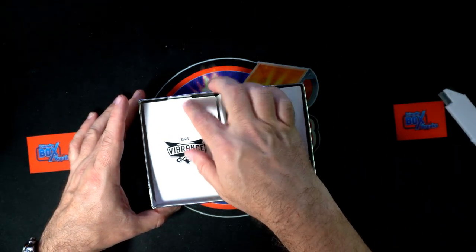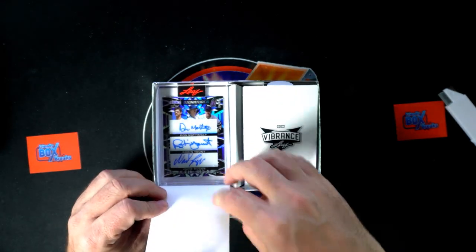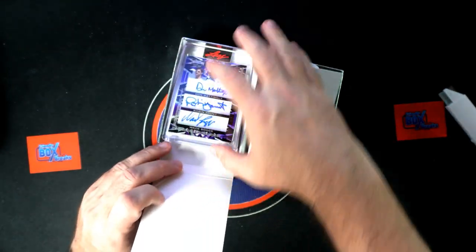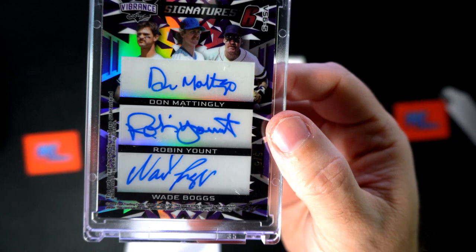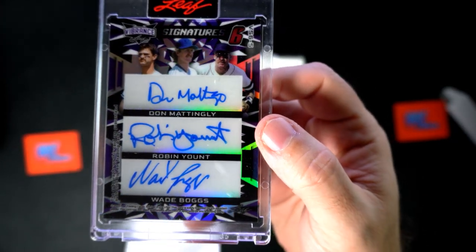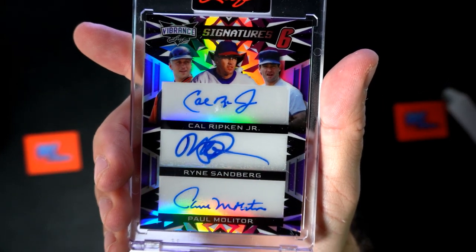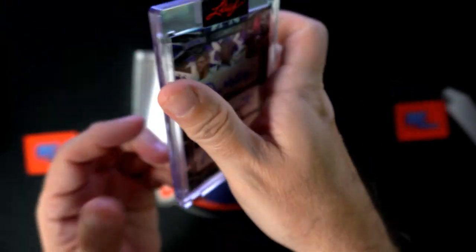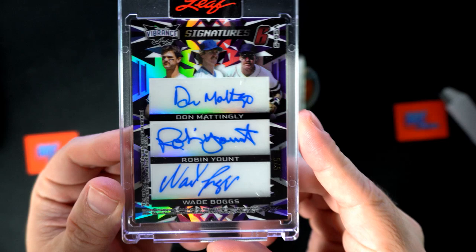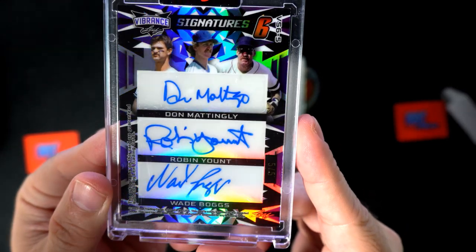Boom! Oh wow, look at this — triple signatures! Look at this thing, man. Don Mattingly, Robin Yount, Wade Boggs — what a great pull! And wait, it's six signatures: Cal Ripken Jr., Ryne Sandberg, Paul Molitor. Leaf Signatures Six! What a pull right here for Mike S — six signatures!